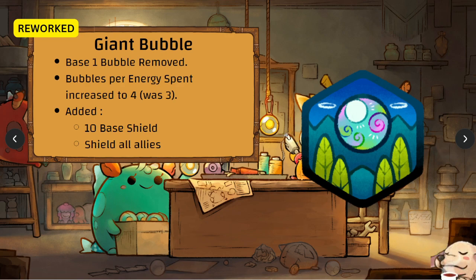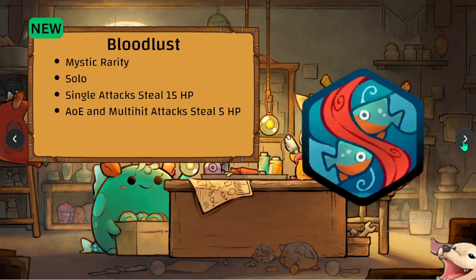Bloodlust is back as a Mystic rarity rune — it was Mystic in power long before, much stronger than Heart of the Ocean. It is a solo rune. A single attack steals 15 HP; AoE and multi-hit attacks steal 5 HP. The question is: do multi-hits steal 5 HP each or is it a one-time 5 HP steal? Imagine a Winghorn with six Feather Daggers stealing 5 HP each — we don't know yet, but holy moly, Bloodlust is back.